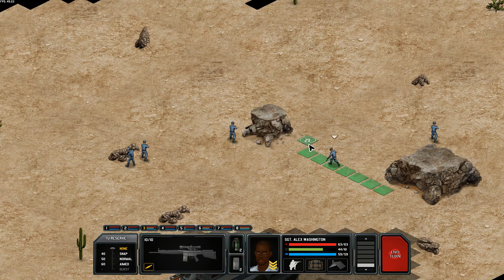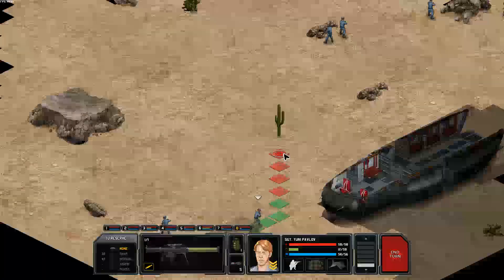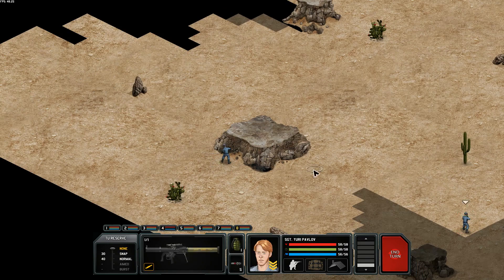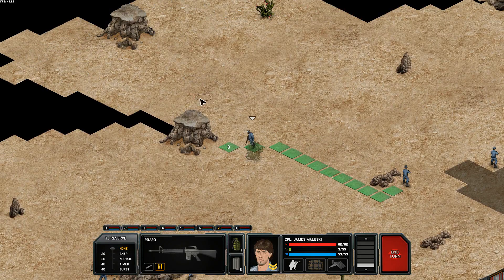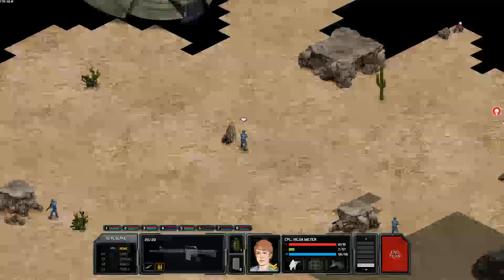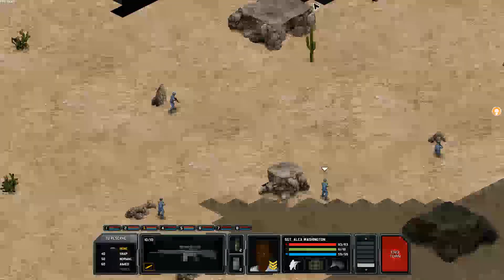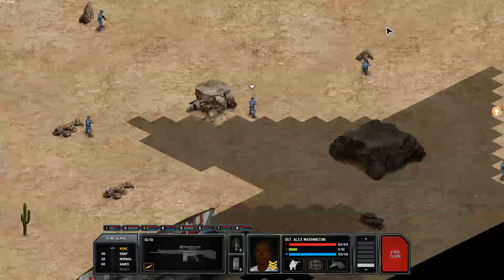Next turn. And Yuri — Mr. Pavlov — where are your dogs? Well, nevermind. Sergeant Pavlov. There we go. I'm not reserving any time units for shooting because I really want the troops to go into cover. We've found one. Get into cover here first and then crouch. I think I'll do a 50 and then move back into cover.